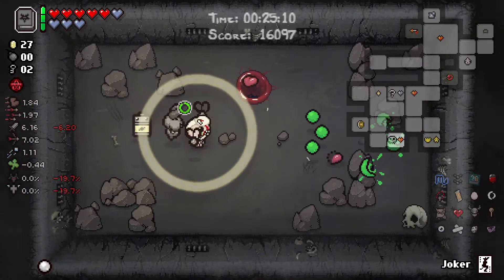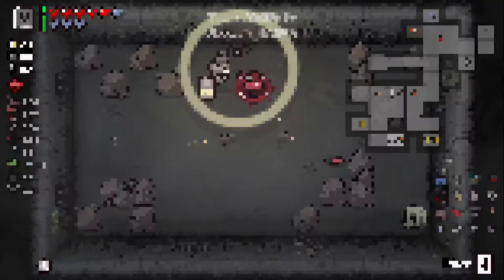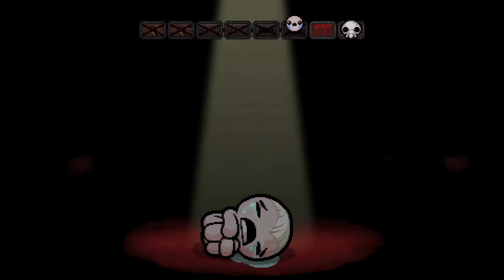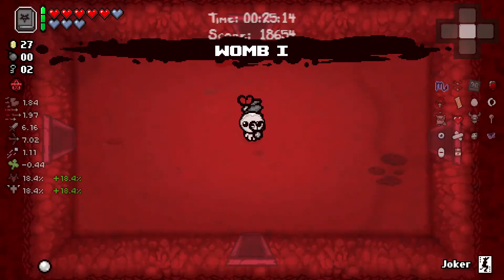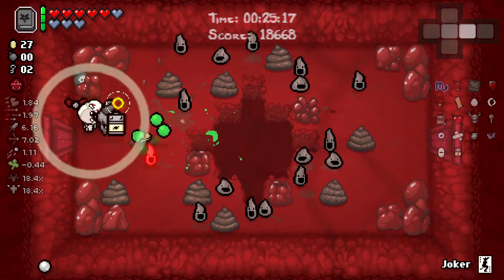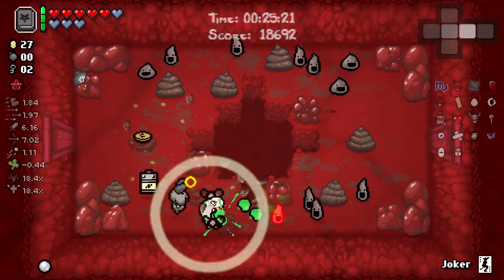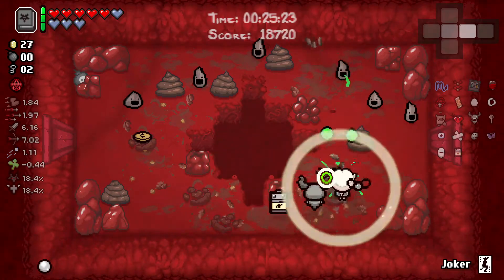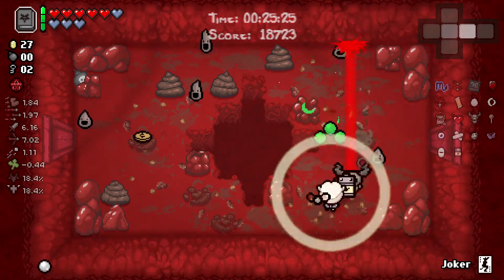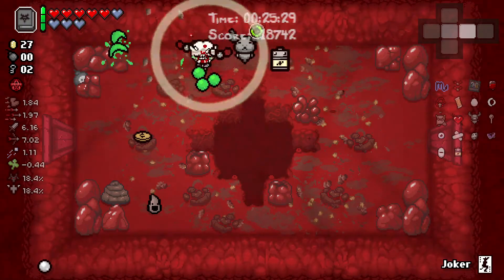Actually, I just left — I was pretty sure there was a thing in there and I didn't pick up a half-soul heart. That's fine. I could have checked the Devil Room with Joker, but I'd rather keep my hearts and try and get an Angel Room instead. If I don't get a deal on this floor, I will most likely just take whatever I get.